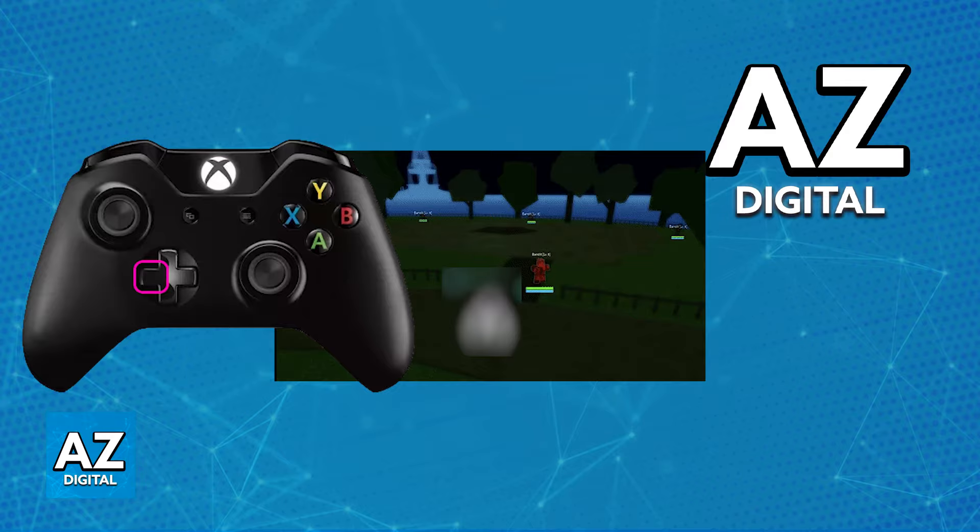The D-pad is the little plus sign buttons that you can see, usually under the left joystick. As I'm showing you on screen, all that you have to do is press left on the D-pad.